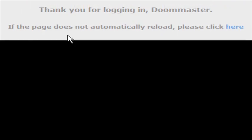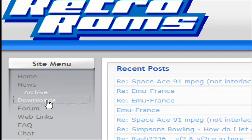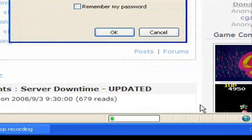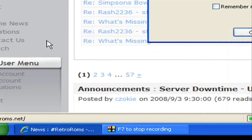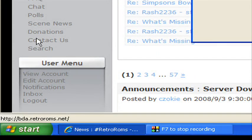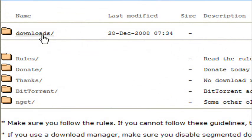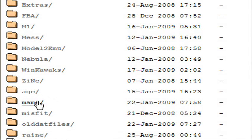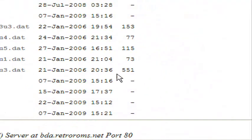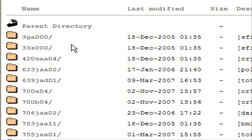Okay. After you log in, you go down to this tab here — it's a site menu — click on Downloads. Then go down to M-A-M-E. Let's wait for it to load here. Then you go to CHDs.